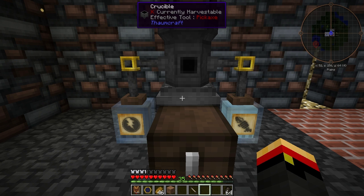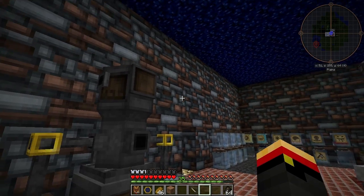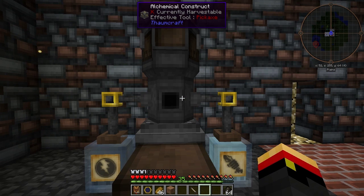You need to pipe the Essentia into the Thaumatorium and then add your catalyst. You can pipe things into the three sides of the bottom and all four sides on the top. The items the Thaumatorium makes get thrown out the front, so I've placed a hungry chest here.